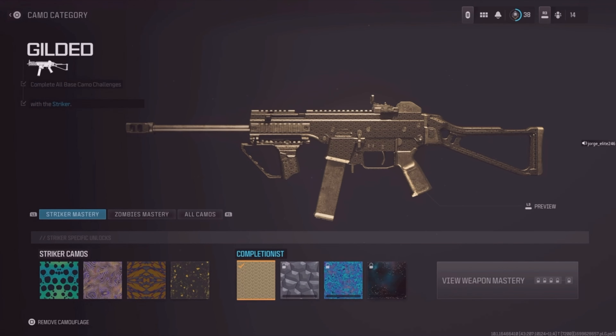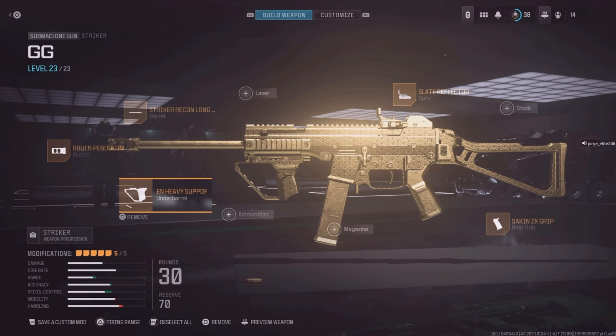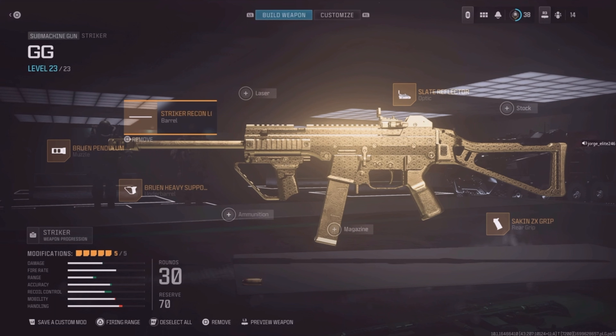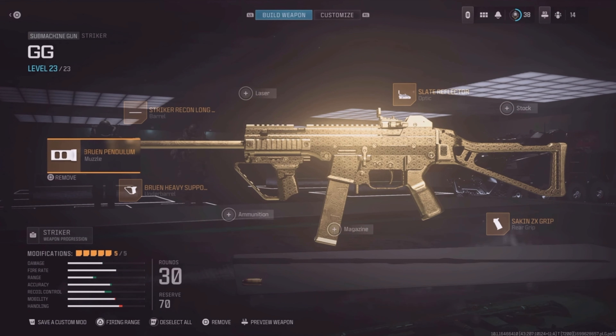These challenges to get the Gilded camo — which is considered the gold camo of Modern Warfare 3 — are some of the easiest we've had by far. Here's the classic build I use for the Striker: we got the Bruin Hairy Support grip underbarrel, the Bruin Pendulum muzzle, the Striker Recon long barrel, the Slate Reflector — happy to have that one back — and the Second ZX grip. The Gilded camo looks absolutely fire.